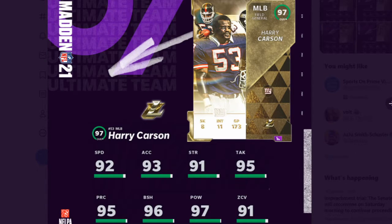So you have Harry Carson, middle linebacker, Giants — 92 speed, 96 block shed, 97 power, 91 zone. This card in years past would have been really good, especially because he has high zone and high block shed with power. The problem is that you already know in this game, man, at Madden 21, linebackers don't really animate.